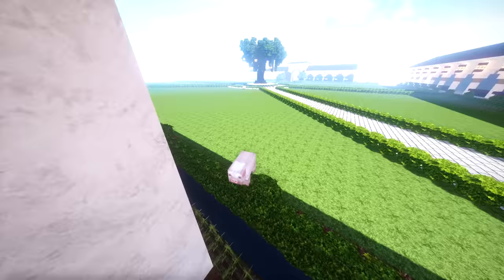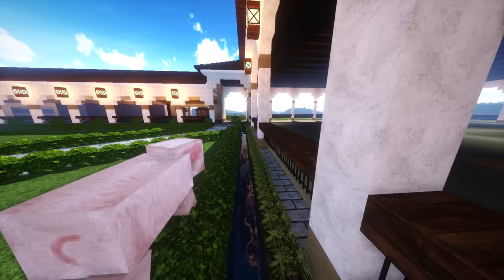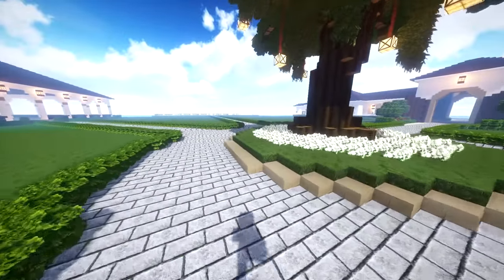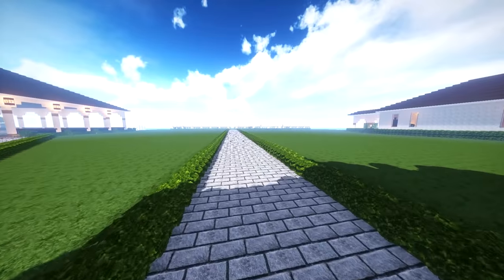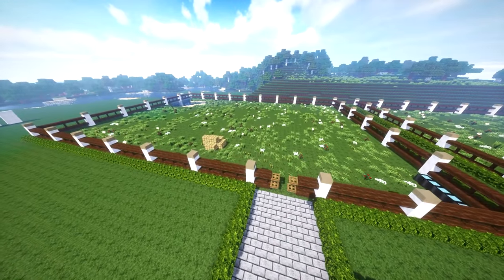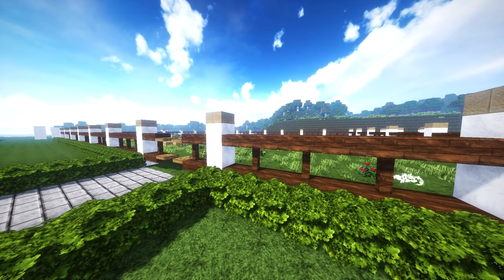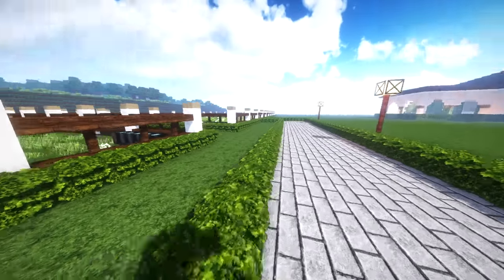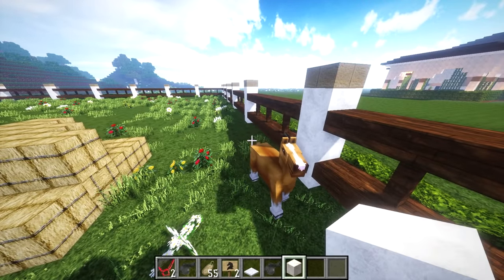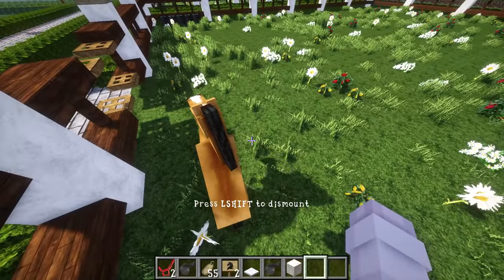There's a pig over here — like I said, there are a lot of wild animals that just hang around. Let's go to the pastures first since they're really easy to show. This is one of them, and I love the way they're designed. Usually I just put fences around, but this time I made them really interesting. This horse isn't actually mine — it's a wild horse that I just stuck in here.